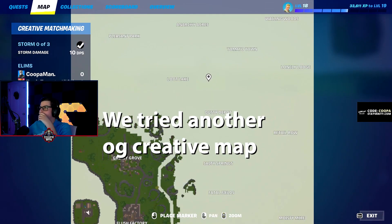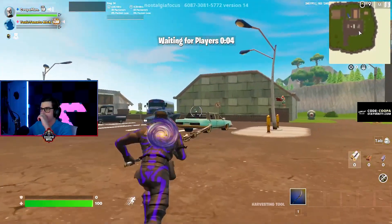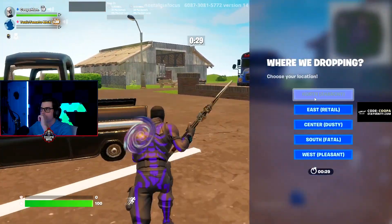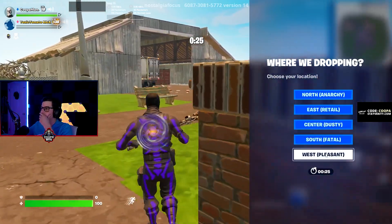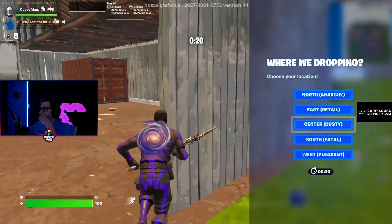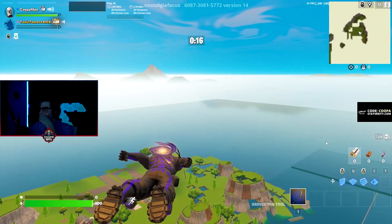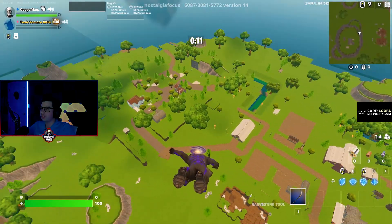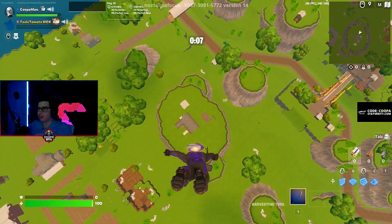This one looks a little more developed than the other ones, to be honest. It is more developed, but it didn't have the whole map on it — you pick where you can land. Fatal Fields, Salty Springs — it should start in 17 seconds. I like the full map a lot more, you know what I mean.